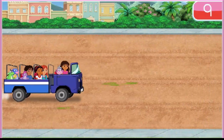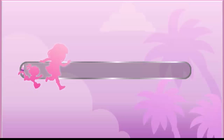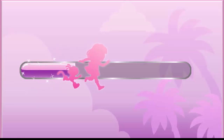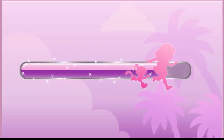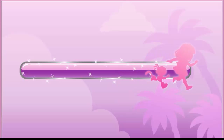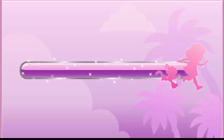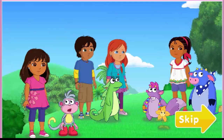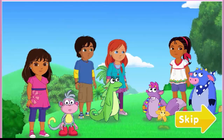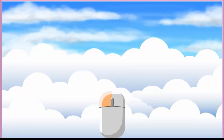Now let's all work together to find Map and Backpack. Todos juntos! There's Map. The big wind is blowing him away. We've got to save him. We need to grab Map before the big wind blows him away. Click on Map to save him.